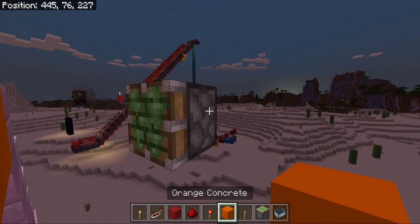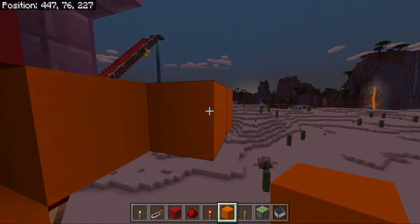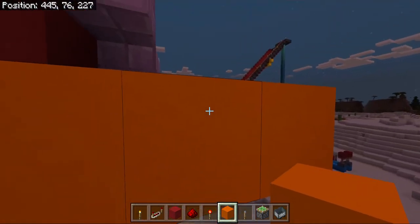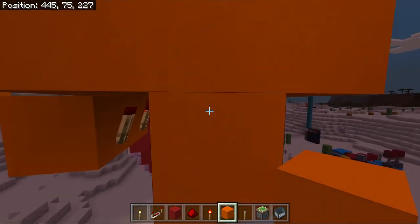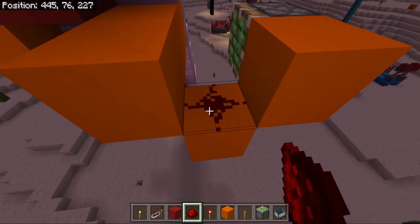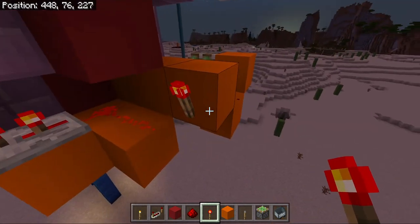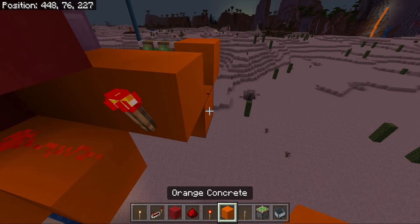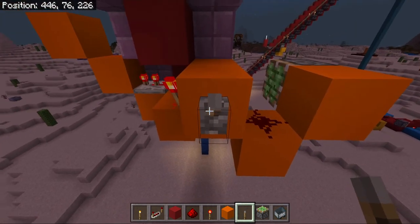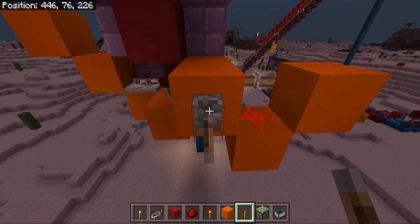And then beside the piston on my side, place a block and then two blocks in front of that. And then below the middle block, place another block and then get rid of the top block. Put a redstone dust on top of the middle block and then a redstone torch on the other side. That will turn off the clock. And then place a lever on this block here. And now you can turn the clock on or off at will.